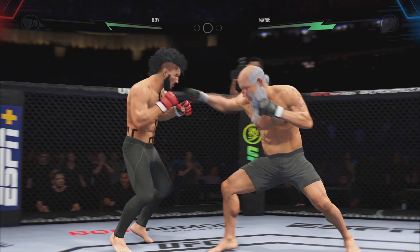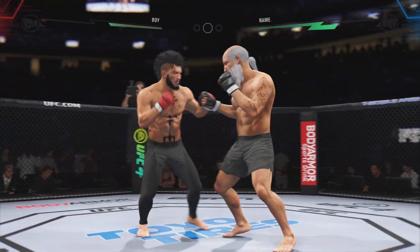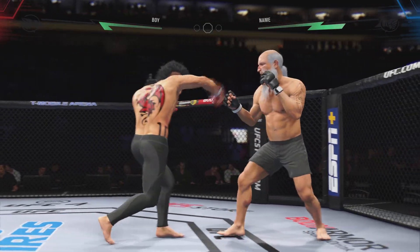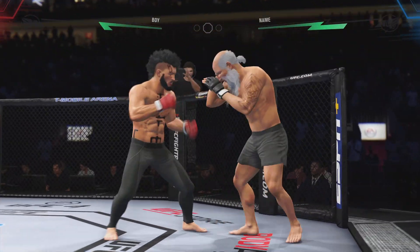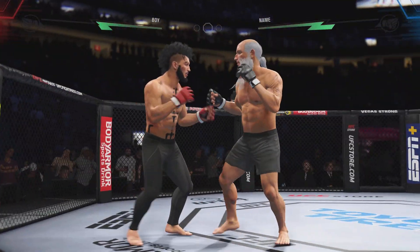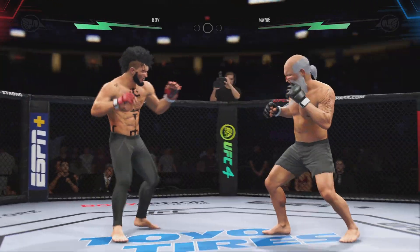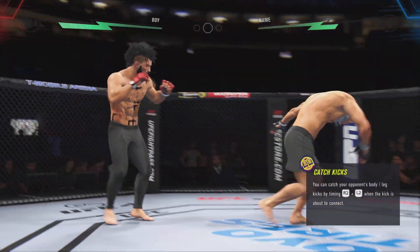Oh, tagged him with that right hand. What a strike that was — what a strike, and he is landing over and over again. His opponent will need to make some adjustments. Not only will this affect his ability to stand, but he can't really set down on his punches, and he won't generate the power that he normally generates because he can't really get heavy on his leg.